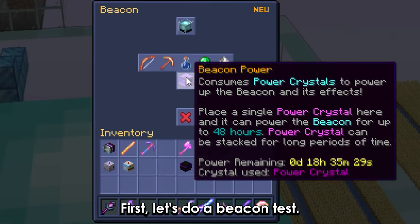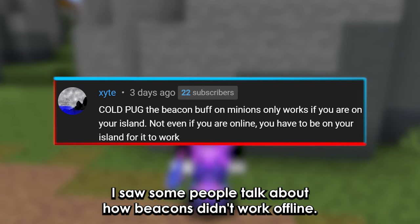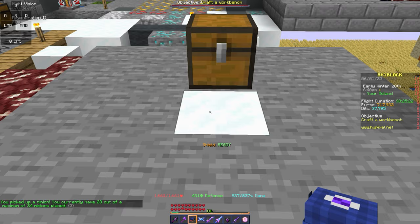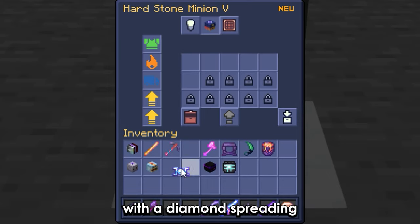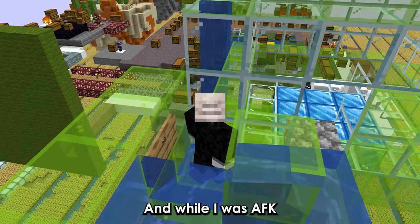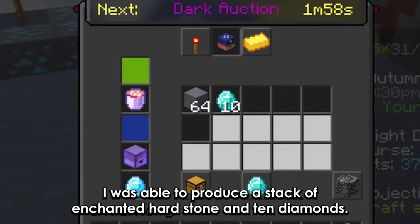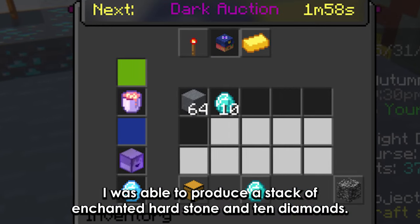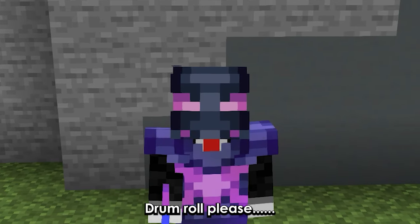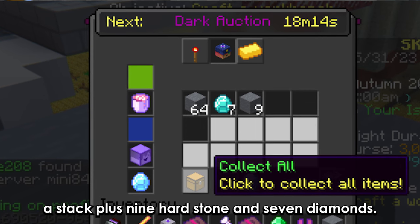First, let's do a beacon test. Now in my last video, I saw some people talk about how beacons didn't work offline, so I decided to test this. I left a Hearthstone minion with a diamond spreading and an enchanted lava bucket for around 15 minutes. While I was AFK on the island, I was able to produce a stack of enchanted Hearthstone and 10 diamonds. But when I wasn't AFK, I produced a stack plus 9 Hearthstone and 7 diamonds.